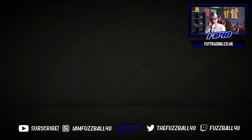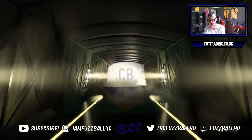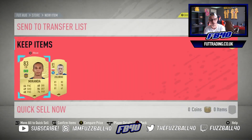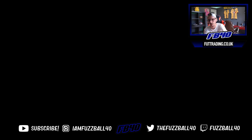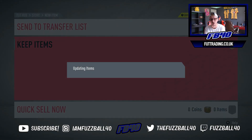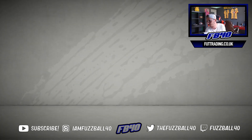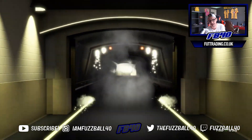Two more 81 pluses and then we've got my Prime Icon Moments player. Another UCL card border walkout. We take an 87 - we'll take that. And then it's time for my Icon Moments player. Can we absolutely nail it? I hope so. Please, anything but Lippmannen because Lippmannen's just gone back into packs. Please, anything but Lippmannen.